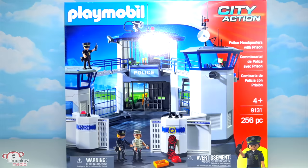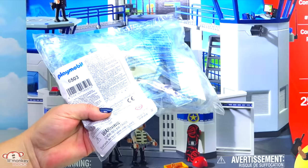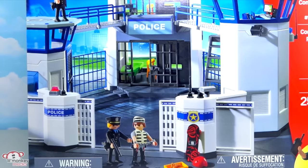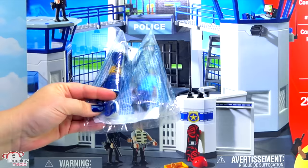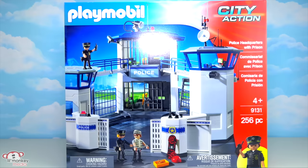First up we have item 9131 which is our amazingly large police headquarters with prison. It has a total of 256 cool pieces. We also have direct service item 6503 which is the extension for the police station, and item 6501 which is a character add-on with a couple of policemen and a policewoman. You can never have too many policemen watching over all the criminals. Let's get building!